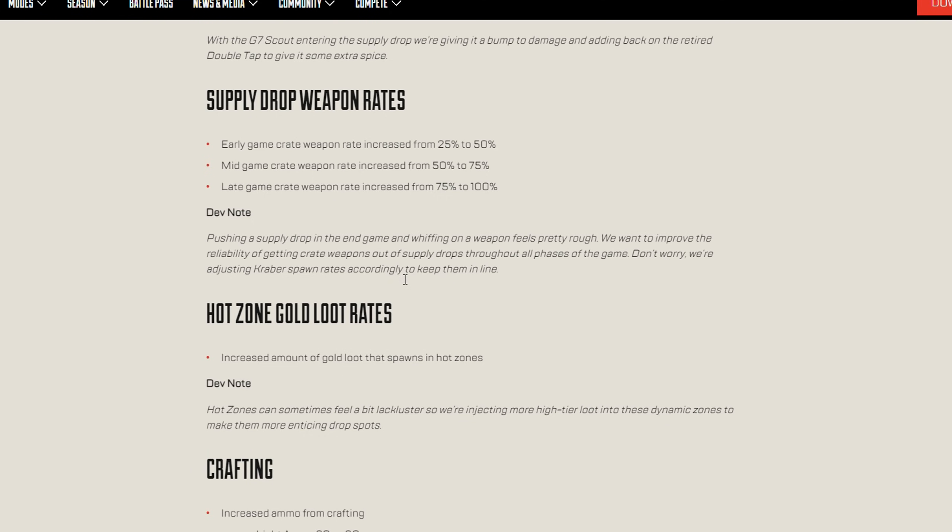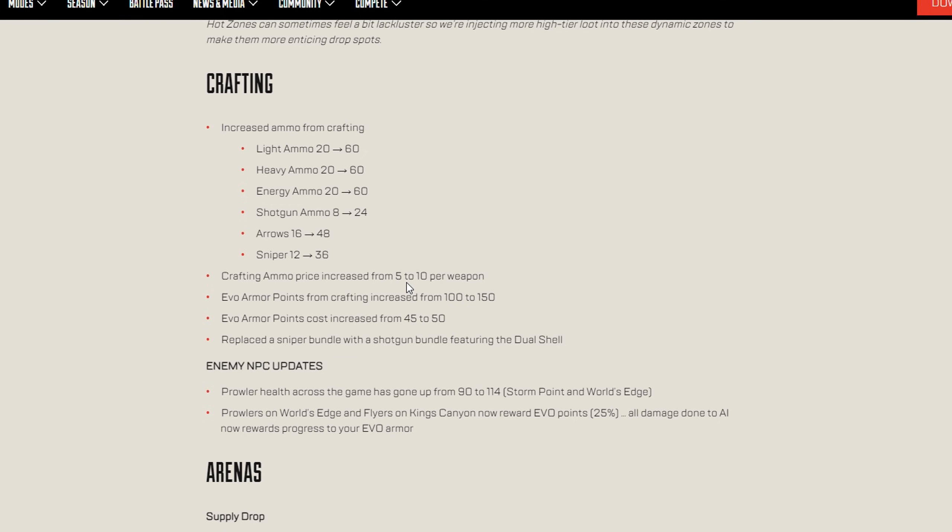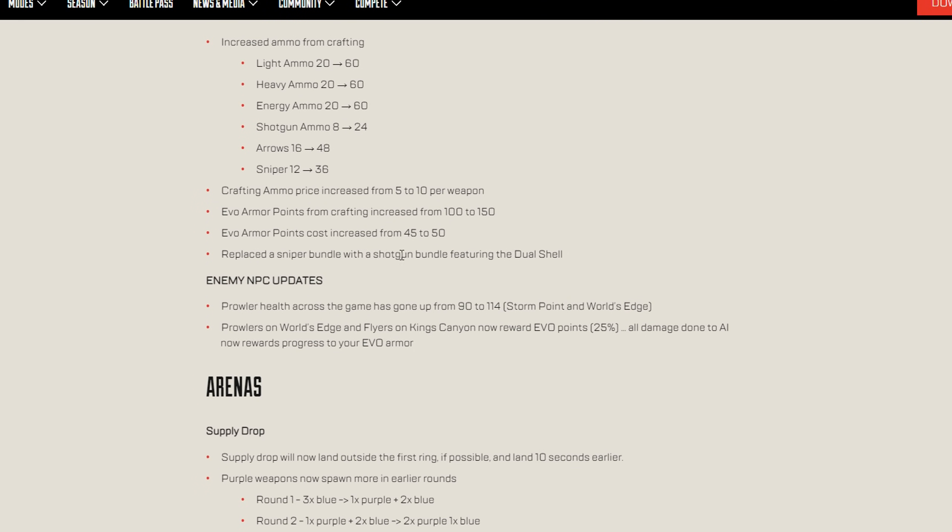Supply drop weapon rates have been changed — from 25 to 50, 50 to 75, and 75 to 100 percent. For crafting, the ammo count goes from 20 to 60 whenever you craft, so you get a lot more ammo. The EVO armor crafting cost is now increased to 150 points, meaning you can get blue armor right off the rip, but the EVO armor cost itself is increased to 50.